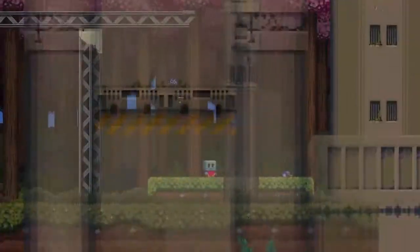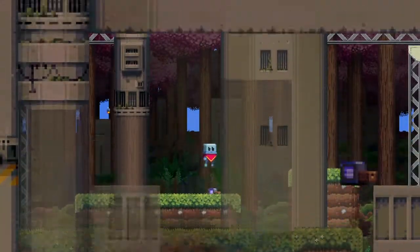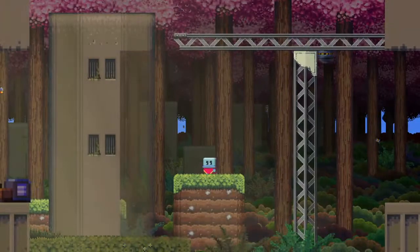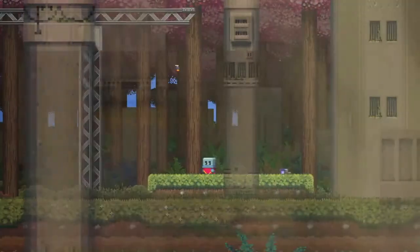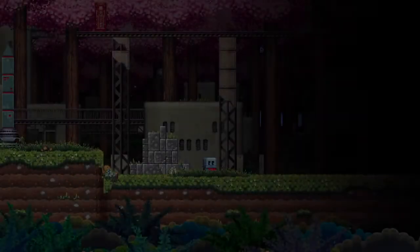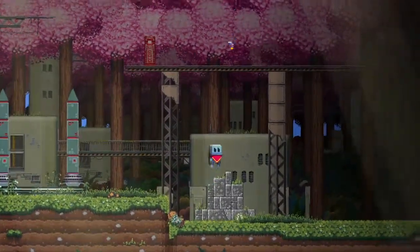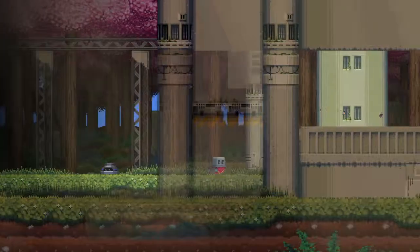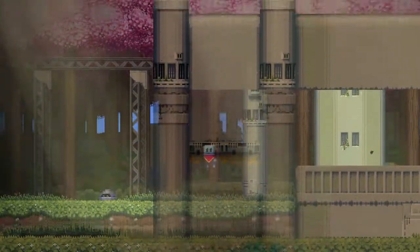It gets very difficult to see where you can move or where you're supposed to move, and that's a little irritating. It's that kind of 2D faux-3D stuff. I need to find out how to get that red thing, because the other red thing I have lets me repair broken robots, which is a good thing.